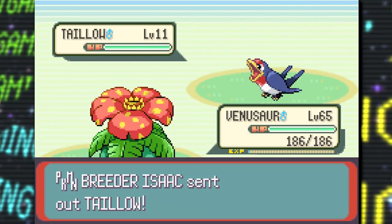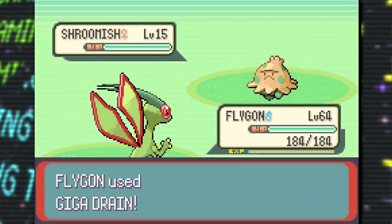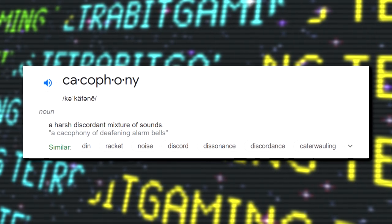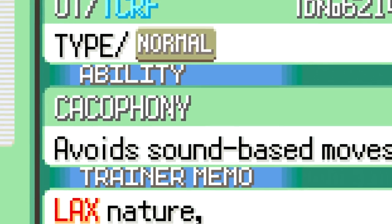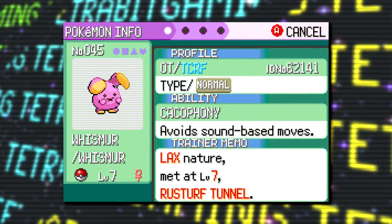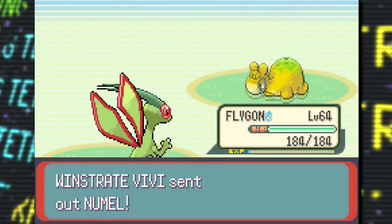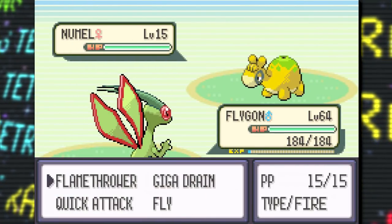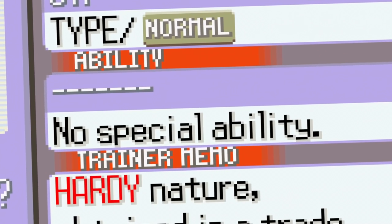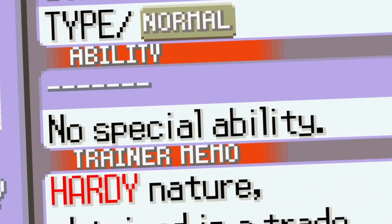Let's talk about Pokemon abilities, a feature first introduced here in Gen 3. There are two Pokemon abilities that go unused. First is an ability known as Cacophony, which appears to have been the same as Soundproof, allowing a Pokemon to avoid sound-based moves — believed to have been intended for the Exploud line. Then secondly, there's a blank ability with the description simply reading 'no special ability.' In the final version of the Gen 3 games, every single Pokemon has an ability, so this never gets normally used.